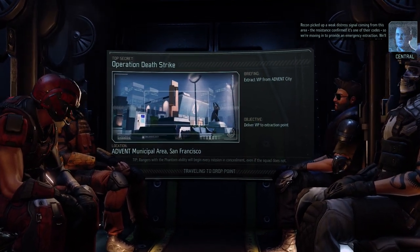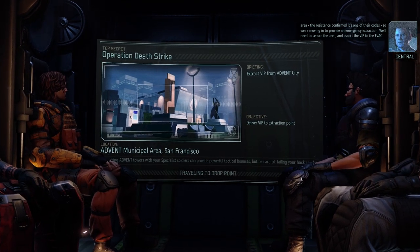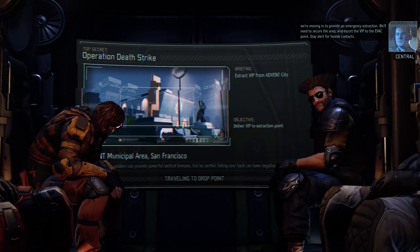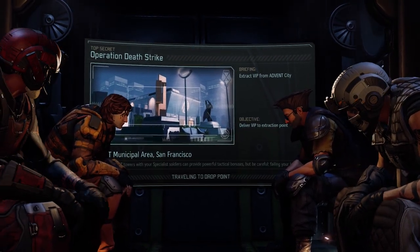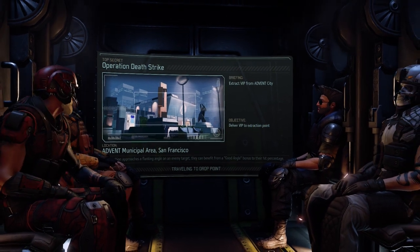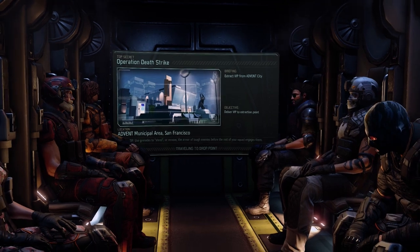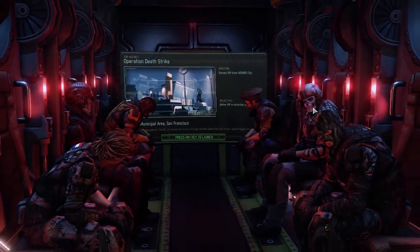The resistance confirmed it's one of their codes, so we're moving in to provide an emergency extraction. We'll need to secure the area and escort the VIP to the evac point. Stay alert for hostile contacts. Okay, we're in San Francisco here, which is actually the first place I played XCOM 2, so that's pretty cool. Top secret operation — nobody can know that we're rescuing the previous Emperor of Nilfgaard.